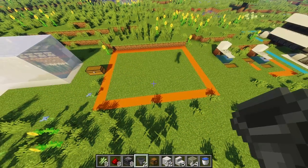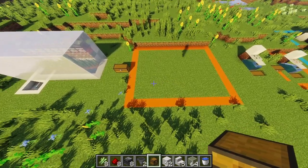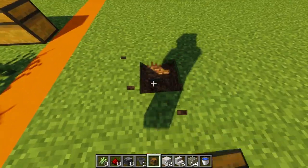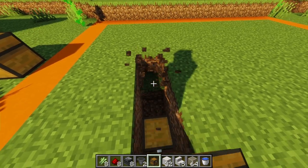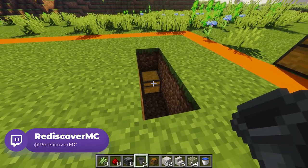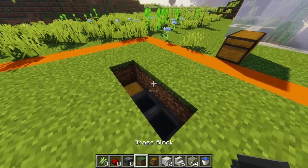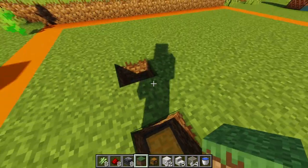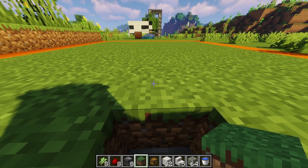Let's get right into the building. First of all you're going to want to start off with a block that's around this big, then come to about this corner and break down by two blocks and place in a chest. Then go out by two blocks and place in two hoppers, making sure that the little node is facing into the chest so that our items will go into it. Then cover this one up.